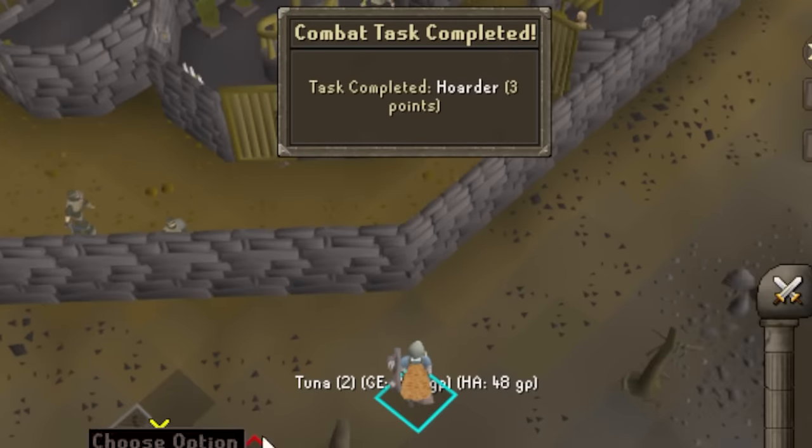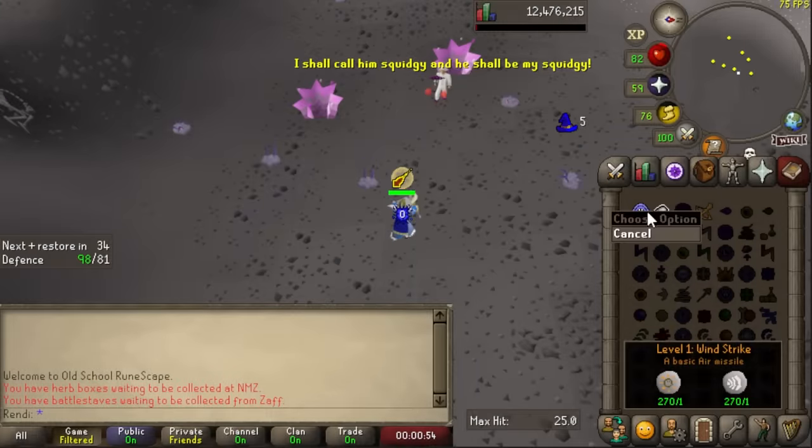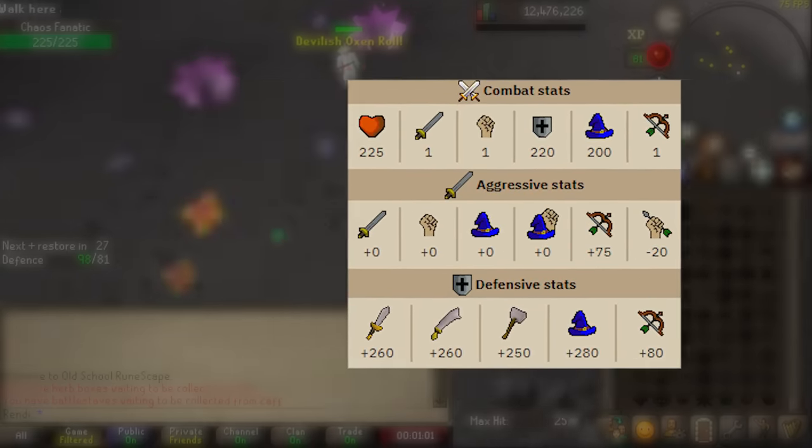We're putting a hold on the D-pickaxe for now, but I still need combat achievement points and we're getting closer to the hard tier. We did get some from Chaos Ellie so it was not a complete failure. Instead, I'm going to go to a close cousin of the Chaos Ellie — the Chaos Fanatic — and see what I can do there. This guy has a huge defense level, a huge defense bonus, and a naturally regenerating HP bar, which is not going to do us any favors.